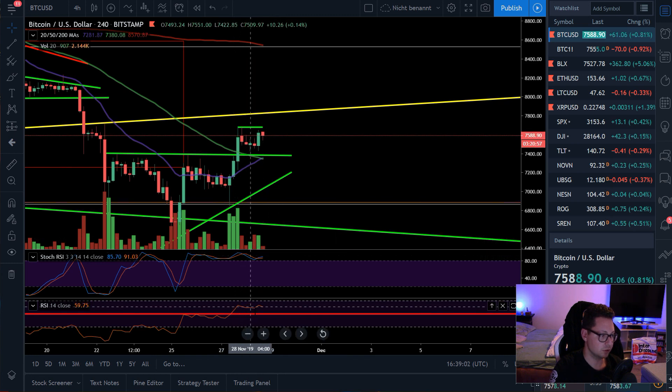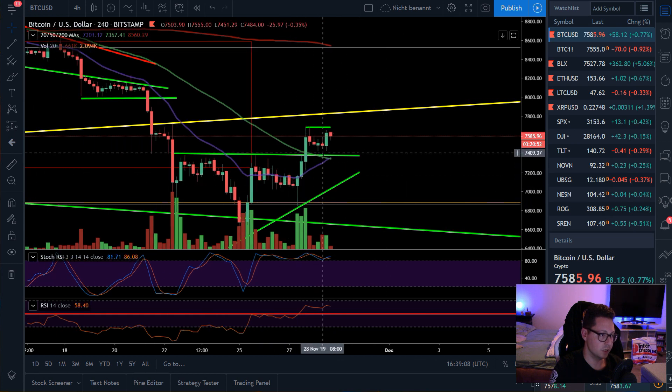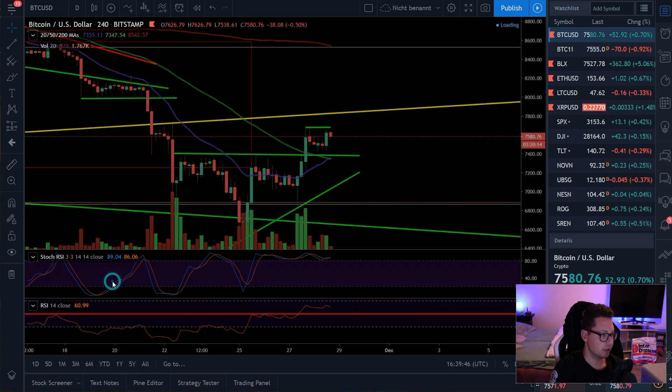If you see that we bounce from the 20 moving average in the four-hour time frame, stochastic is overbought but the RSI is still in neutral territory and above 50, so we are trading on the bullish side — there could be more pushes to the upside soon. However, looking at the MACD and Bollinger Band, we are at the top of the Bollinger Band and the MACD has some sell signals — not a bearish cross yet, but there are signs we could top out here and see another leg to the downside.